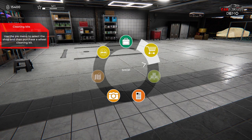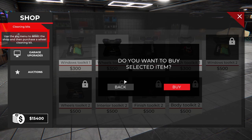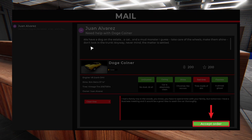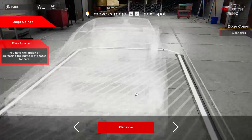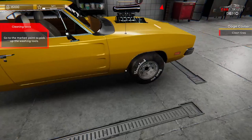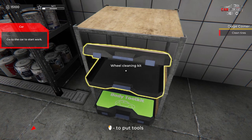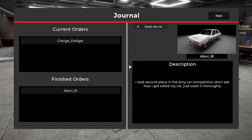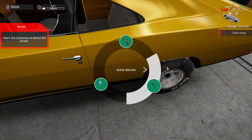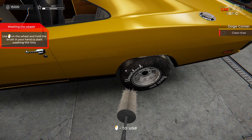Use the pie menu to select the shop and then purchase a wheel cleaning kit — wheel toolkit. Go to the computer. Juan Alvarez: 'We have a dog on the estate, a cat, and a mud monster. Take care of the wheels and make them shine. Don't look in the trunk.' So this is clearly a mafia guy who wants us to clean his wheels. Go to the marked spot to pick up the washing tools. You can switch out your tools — you can't carry everything at once, which makes the garage more useful because there are places to put things.